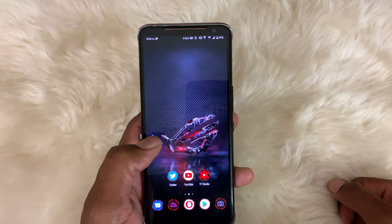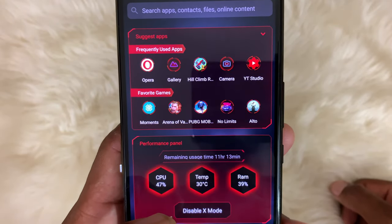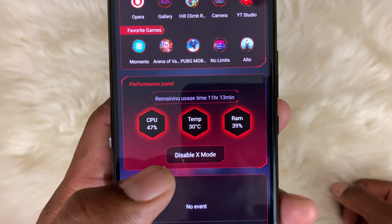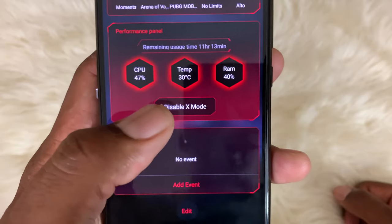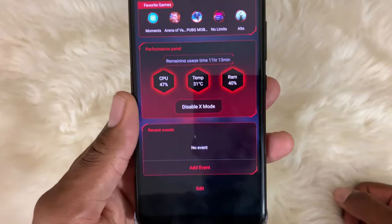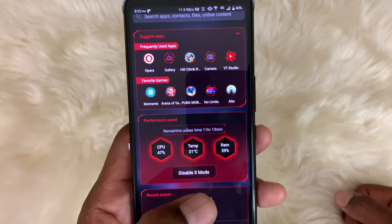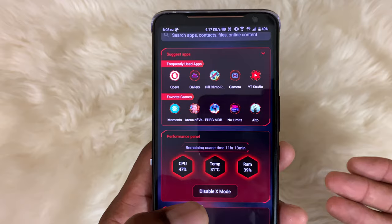If you scroll over to the left, here's a quick panel with suggested apps and you can see all the games I've been playing. There's also the performance panel showing remaining usage time, CPU temperature, and RAM. Right now I have X-mode enabled — you can turn it off or on — and what that does is overclock the processors to help the games even more.